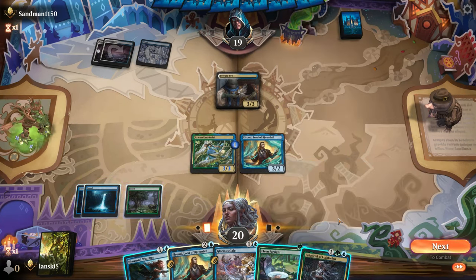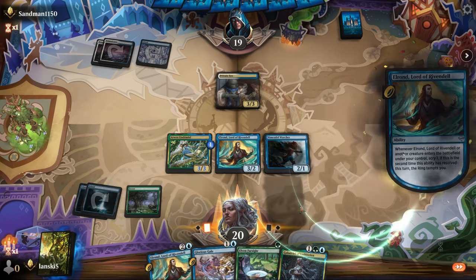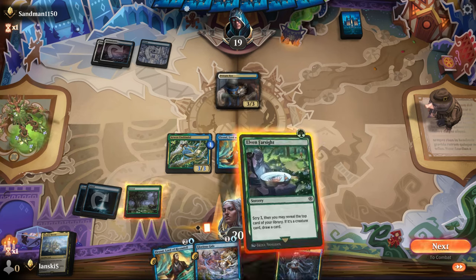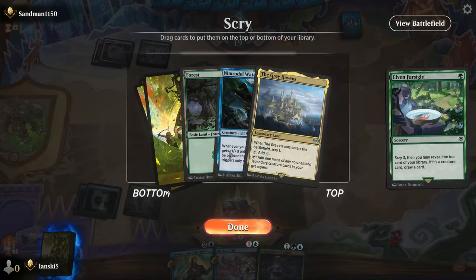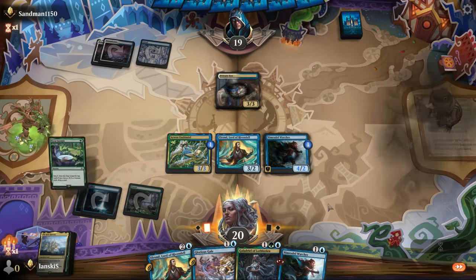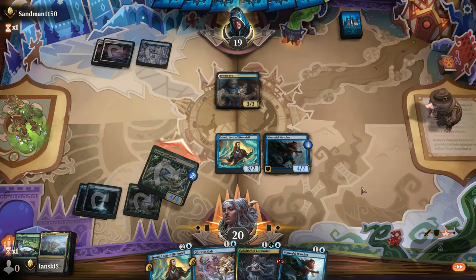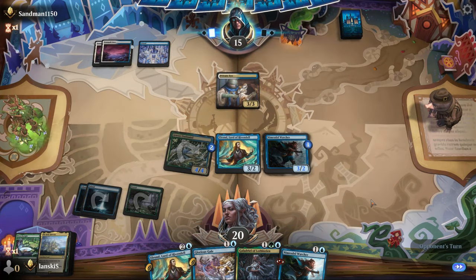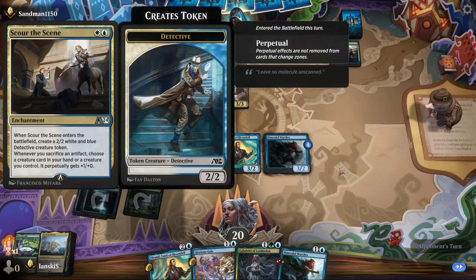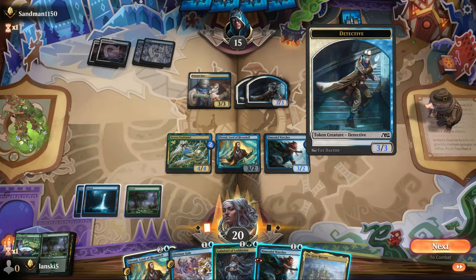It seems the opponent is playing Azorius. We need more lands. The good thing is Nimrodel Watcher can't be blocked whenever we Scry, so he can get through the opponent's defense. We'll put the counter on Nimrodel Watcher — now it's a 4-2 creature. We have to put Nimrodel Watcher on top so we can draw; the next two cards are very important for us, especially Grey Heavens. When this land enters the battlefield we can Scry. We can attack with Arwen for damage, and with Galadriel we can get rid of all the lands from our hand and play them from the top of the library so we can draw non-land cards.